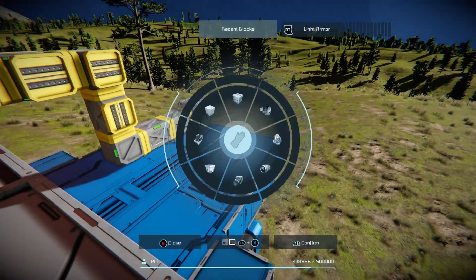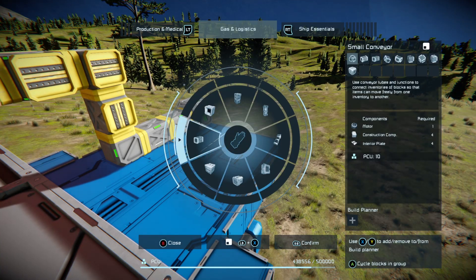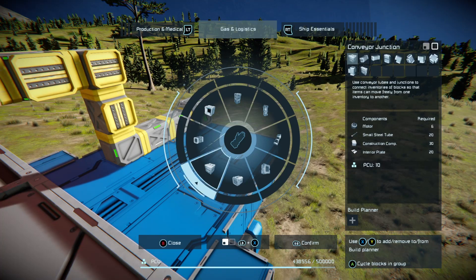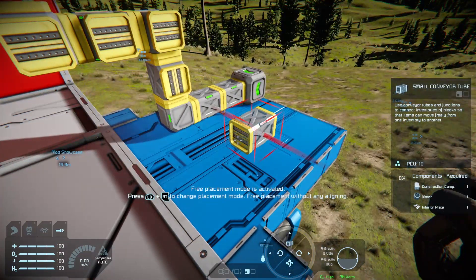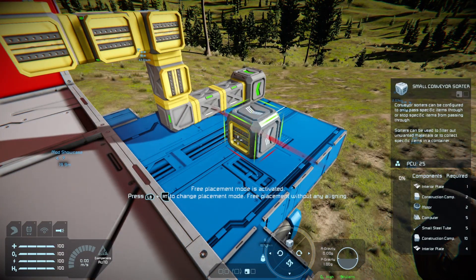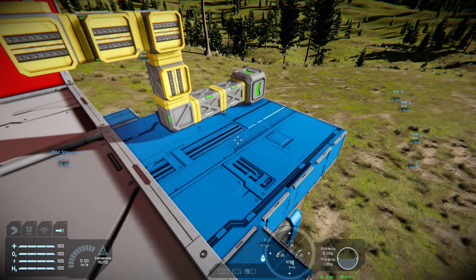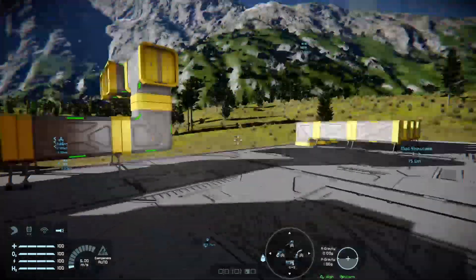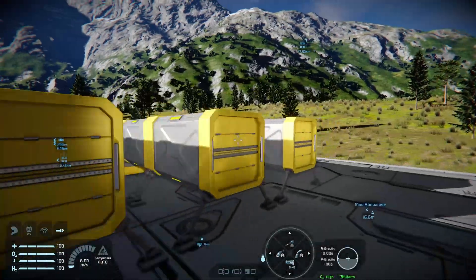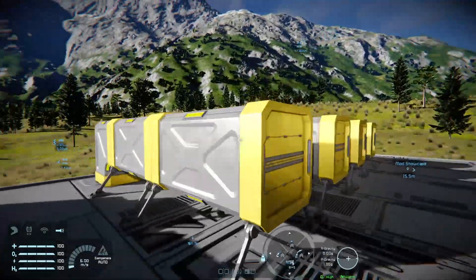We've got the small grid versions, and Allright has also given us icons that match the vanilla game icons. The icons on the right-hand side look as though they belong in Space Engineers.